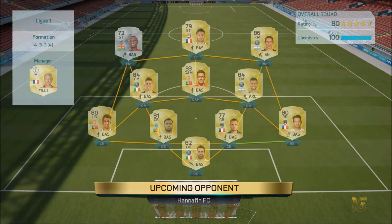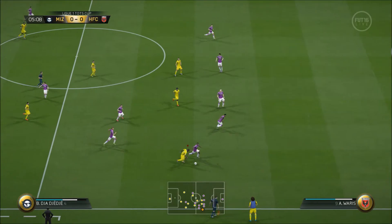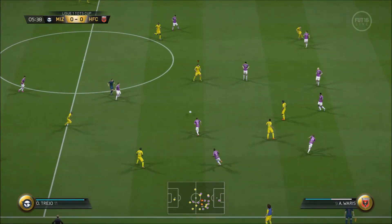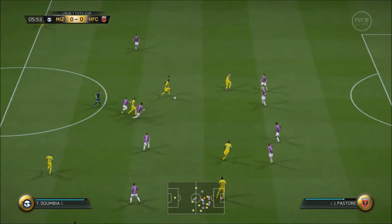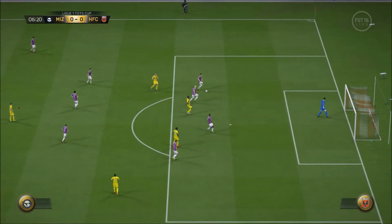So those two squads you saw at the beginning — sorry, those were a little quick — but the squad links will be in the description. The main one was my 4-3-2-1 team, and then I played one game for a fitness squad with that 4-1-2-1-2-2 team, which actually is the first game that you'll see the gameplay on right now.